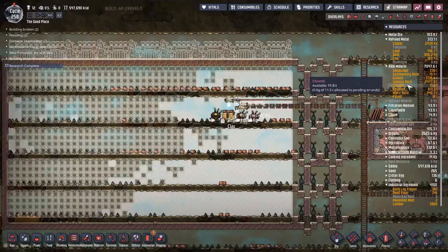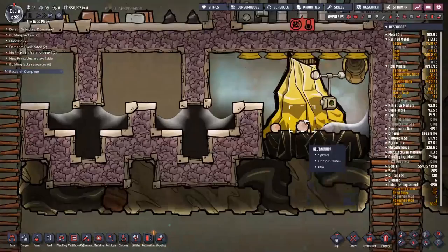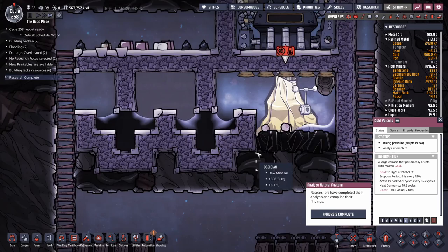We're up to 11 tons of ceramic — pretty happy with that. The volcano has started erupting so we've actually got our hands on some gold already — 506 kilos of gold. We still have some salt water left. And there we go, all of it just hits the ground — we're not even trying to save the heat right now. We've already got almost a ton of gold out of it, which on this map is incredibly useful considering there's no other source of it.